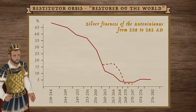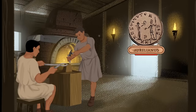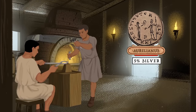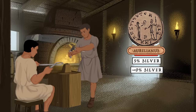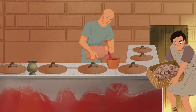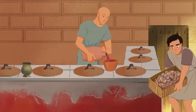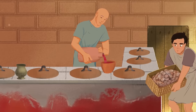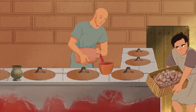Yet, despite the grand program of reform, Aurelian's ambitions struggled to survive his death. Successive emperors began to be tempted by the trap of debasement once again, and the coins soon lost any semblance of silver, reverting to simple bronze or other base metals. These coins were essentially worthless, and by the end of the 3rd century, Rome experienced a period of hyperinflation, with prices rising at a completely unsustainable rate. Another reform was necessary, and this would culminate in the works of one of Rome's most famous emperors, Diocletian.